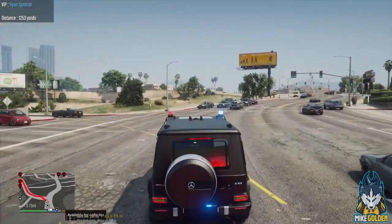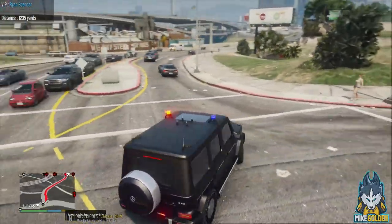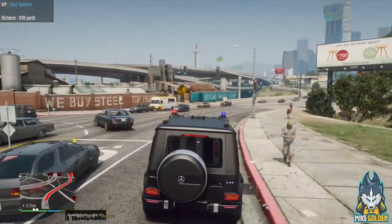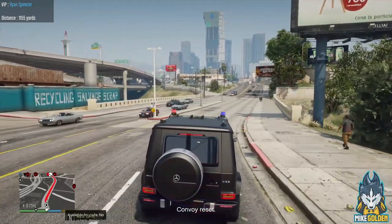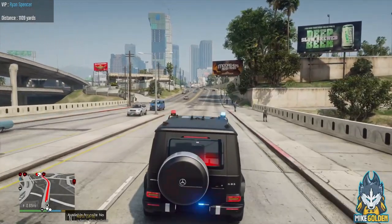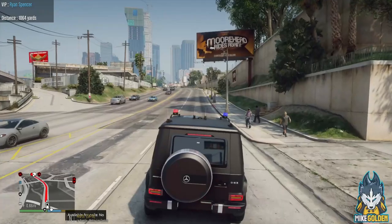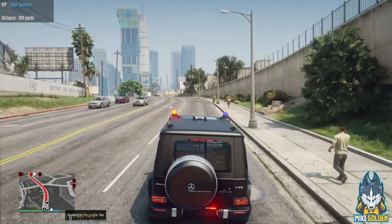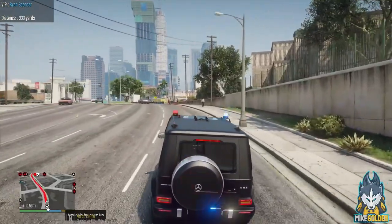Dispatch, we're trying to make our way through the intersection at Alta Street and Davis Avenue — trying to block traffic. They're being stupid right now. Alright, come on boys, let's keep moving. We've made it through the intersection and we're heading north on Alta Street. We're just about three-fourths of a mile from the location. Copy that dispatch, we'll keep you notified if anything changes.